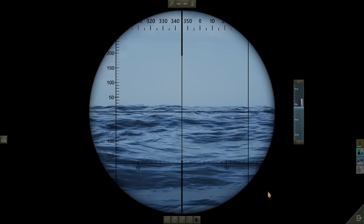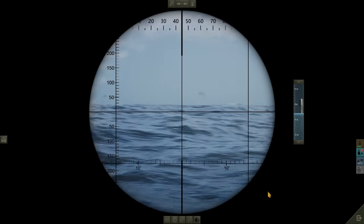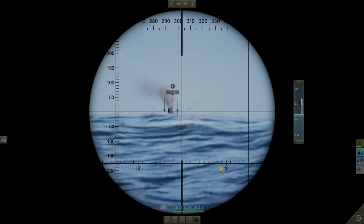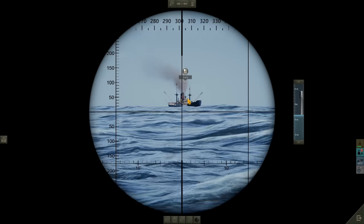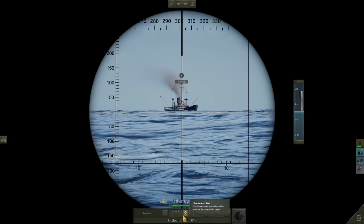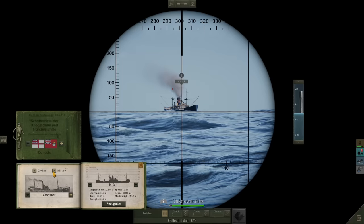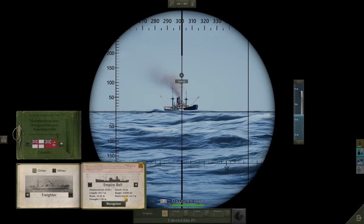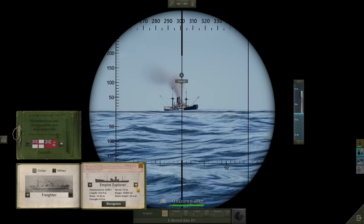We've been moving away from the Gibraltar Strait entrance and we've stayed submerged with the snorkel up, which has served us quite well. However, there's just been smoke on the horizon — there it is, look. It's a lone ship. It's a little empire ship. Can't quite see the flag, but it's red, so it's most likely going to be British or something like that. Let's see if we can identify it. It's going to be an empire type ship, probably an explorer, I think.